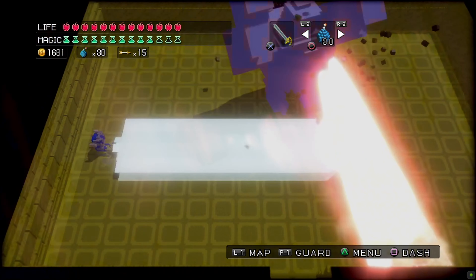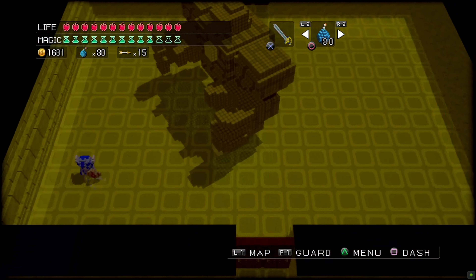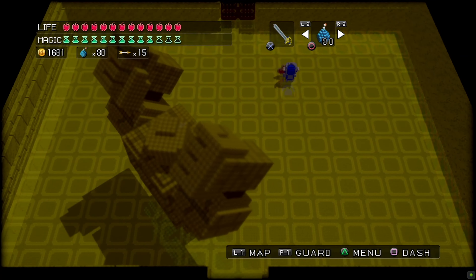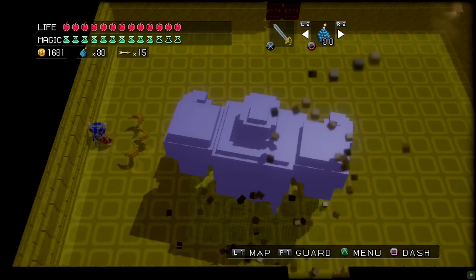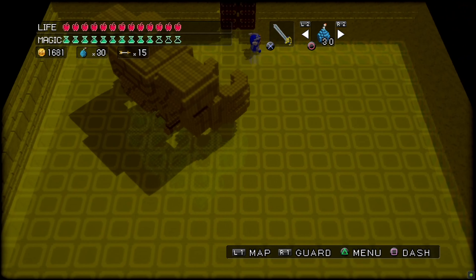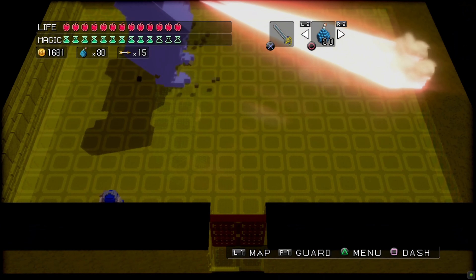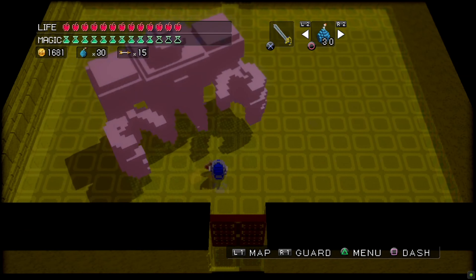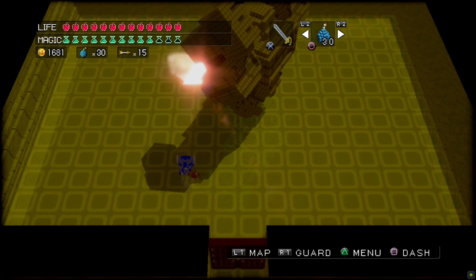Hello and welcome back to our playthrough of 3D Dot Game Heroes. Now we're taking on the Sand Golem Boss — Desert Golem Boss. If you've missed our last episode, we're in the final tower of this game. Each floor in this tower is themed after one of the six temples we've already beaten, and that's complete with its own boss fight, so we're re-fighting all of the bosses from the game. This is obviously the boss from the third temple, the Desert Temple — the Golem.